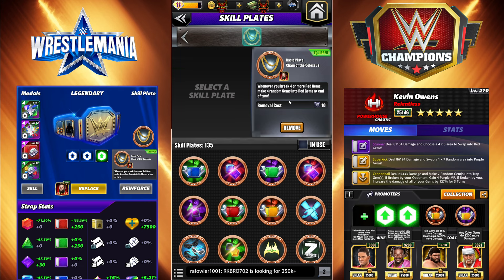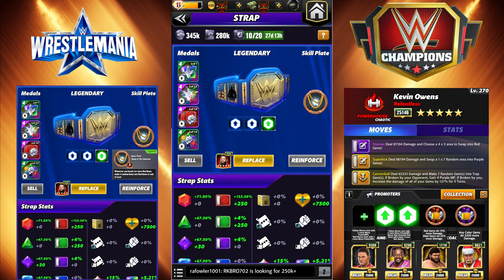When this plate initially came out, I didn't really think there was anyone it was good on. Still don't, until KO came out. This plate is very, very good on KO. It's going to be on here for the duration. It doesn't help with the first build, it will on the second. Whenever you break four or more red gems, make four random gems into red gems at the end of your turn. I played over 50 matches with this on and didn't get past turn two.